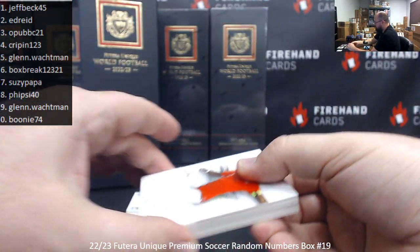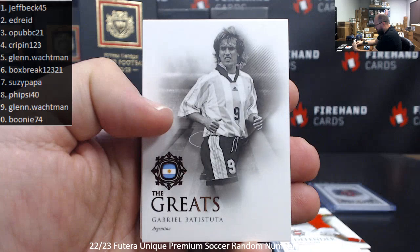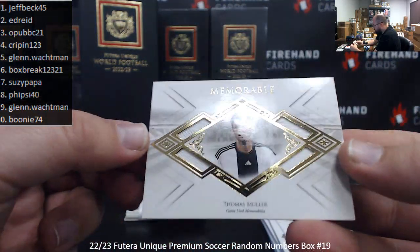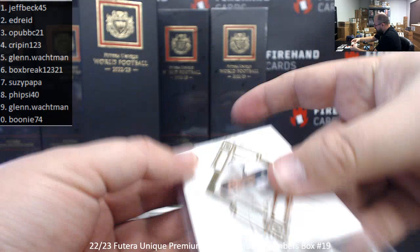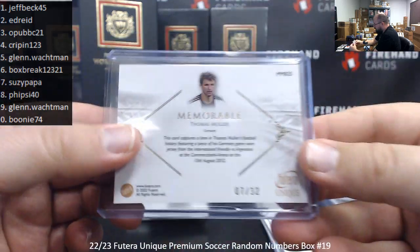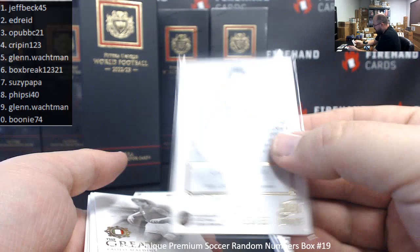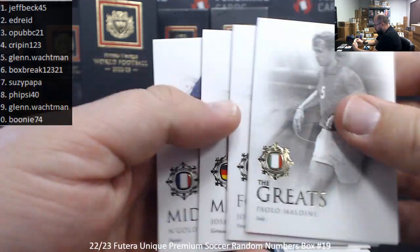Pack three: David Alaba. A Copper Foil of Gabriel Batistuta — Argentine legend — 33 of 53, spot 3 to O-Pub. Your next memorabilia hit is a Quad Jersey memorable of Thomas Muller, the German great. Serial number 7 of 32, spot 7 to Susie Papa. We also have a Gabriel Batistuta Gold Heritage — 33 of 35, another one for O-Pub. Also Paolo Maldini, Joao Felix, Joshua Kimmich, and N'Golo Kanté base cards.